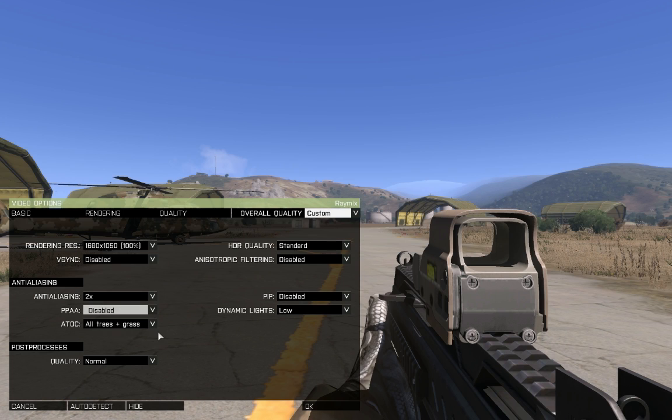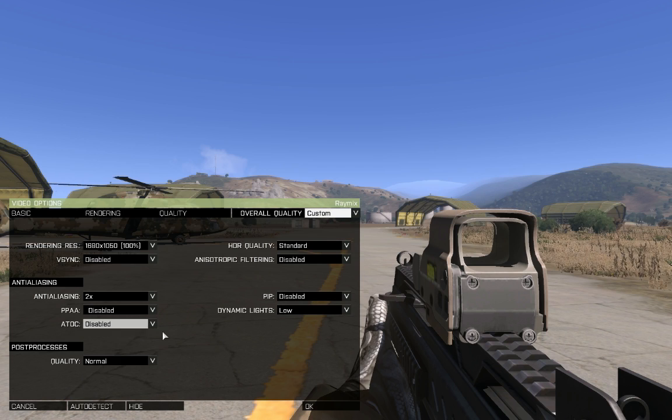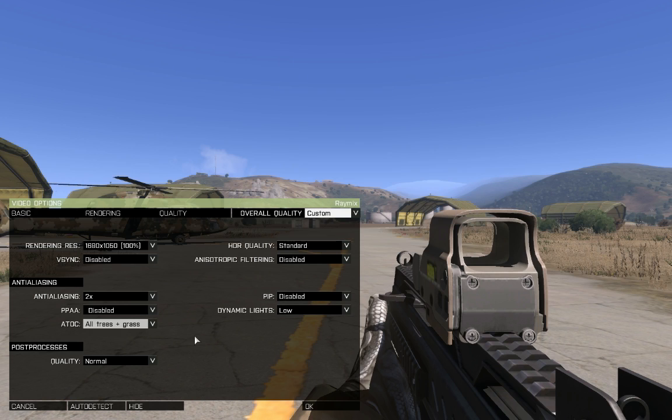AToC should generally not affect your performance. You can disable it, but the vegetation in-game will look really awful, so leave it on. Post Processing highly depends on your GPU, but you should disable it anyway — the game will still look pretty awesome without it, and it's a really huge FPS hog. It's been known to be an FPS hog since Arma 2 days as well.